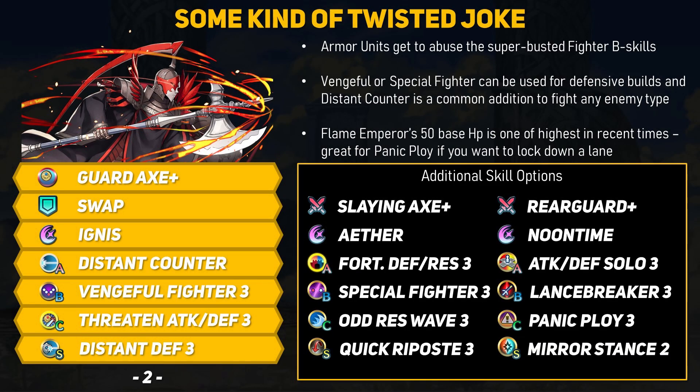For the real spicy high investment builds, we're going to want one of those busted armor-only fighter B skills. Bold Fighter, Vengeful Fighter, and Special Fighter just turn these units into monsters. One of the most common setups is Distant Counter with either Vengeful Fighter, or Distant Counter with Special Fighter plus Quick Repose. Vengeful Fighter is a stronger Quick Repose skill and grants special cooldown when attacking — perfect for tanking attacks, and Distant Counter opens up the ranged tanking potential. Distant Defense is a common seal for this build. Something that's caught my eye for melee armor units is the newer Dual Threaten skills, which are basically variations of Surtr's C skill. By adding something like Threaten Attack and Defense 3 to this enemy phase build, you give your armor unit some player phase strength. Since armors only move one space, if the enemy tries to bait them, they're guaranteed to get hit by the Threaten skill — very bad for the enemy. And if you want to attack them first, you have to go through Vengeful Fighter with all their Defense and Res buffs. As long as you don't use Armor March, these new Threaten skills are pretty great C skills for melee armored tanks.